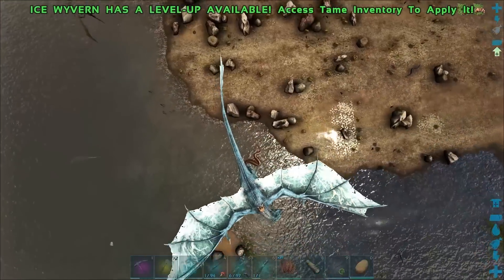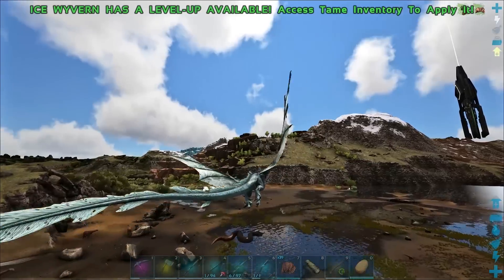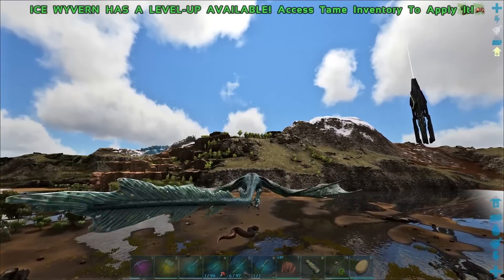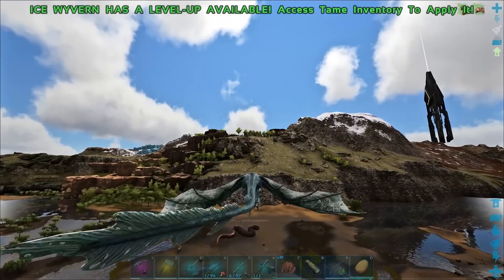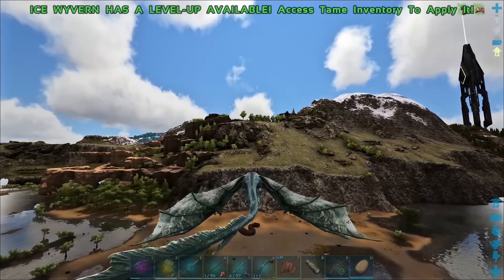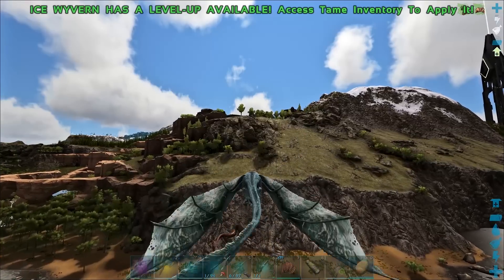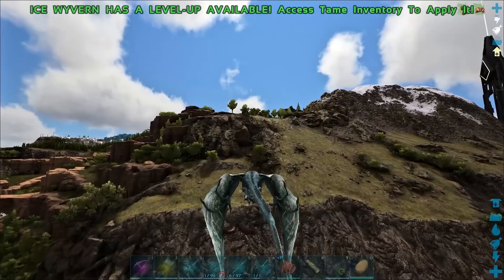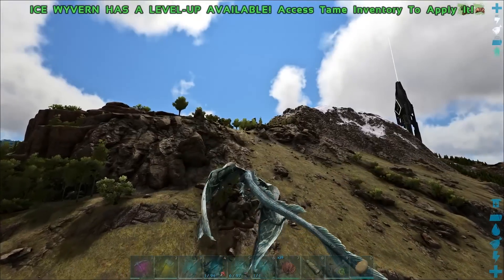Let me just double check with my spyglass - 180, perfect. It doesn't have a gender which is kind of worrying me, because I'm really hoping we can breed these things. I like breeding things in ARK, it's kind of my thing. I'm also wondering - can we ride them? It wouldn't really make sense, but I think it would be pretty funny. Like we're just hugging a snake as it slithers through - I don't even know how that would work.